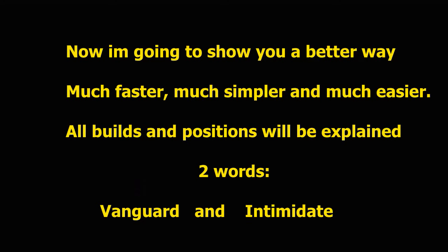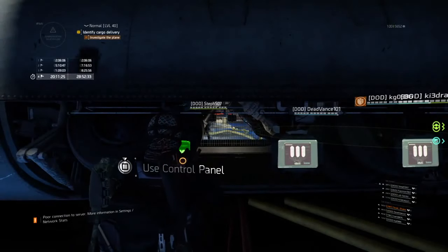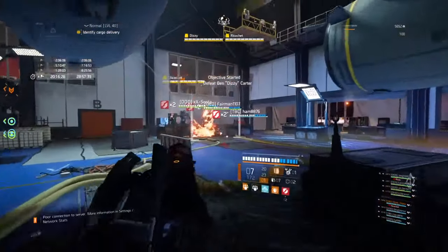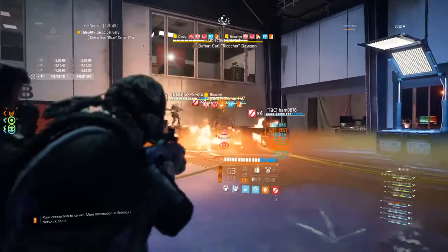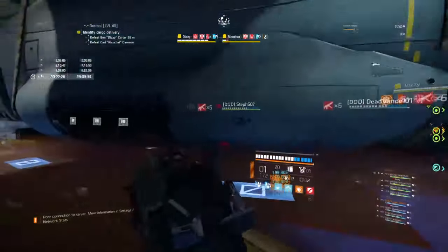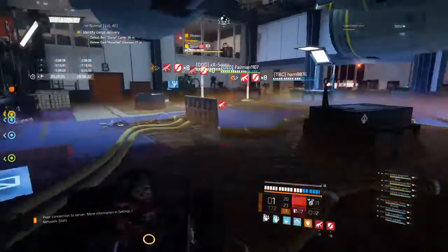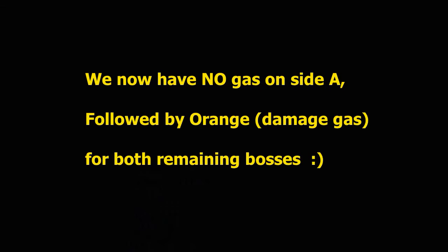I'm going to show you the no-gas switch. More importantly, see the three people and how close they are to the window — see how fast Ricochet is killed with just three shooters. We're going to do the instant gas switch. I'm going to show you exactly what this looks like by having the same setup on the other side and how you can kill both bosses almost instantly.